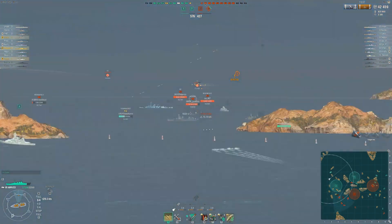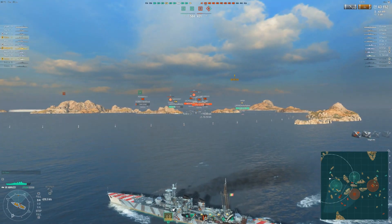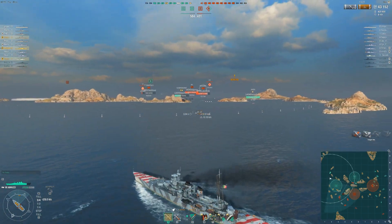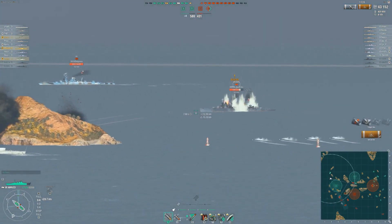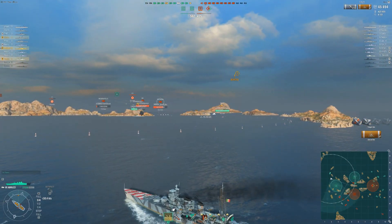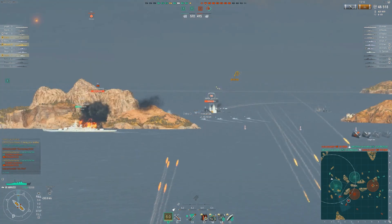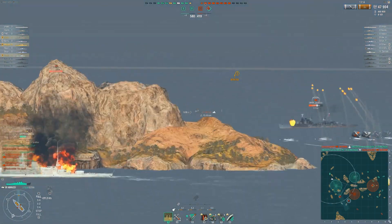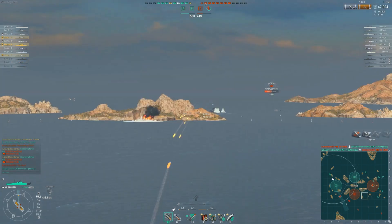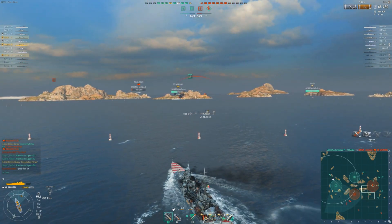What I mean is that you can basically be a normal cruiser and spam HE and be very effective. This is without the inertia fuse captain skill — this is just with a normal captain — and it still pumps out some pretty massive damage. Good fire rate, good everything. It kind of feels like a bit of a weaker Belfast when you purely look at the shells. The damage feels good when you play this and the rate of fire feels good. Inertia fuse would help you do a little bit more damage but you'd lose some fire chance.